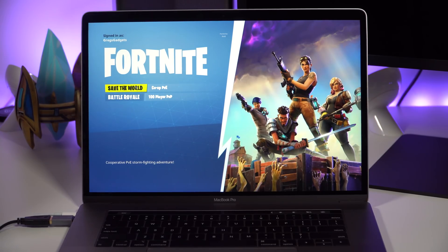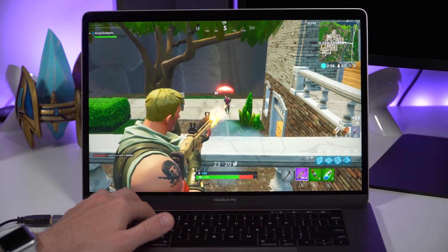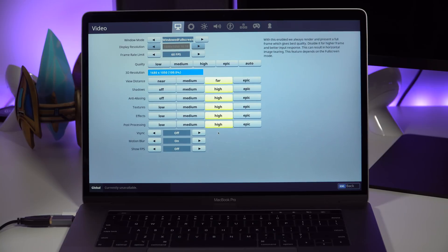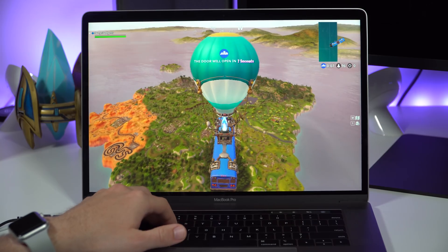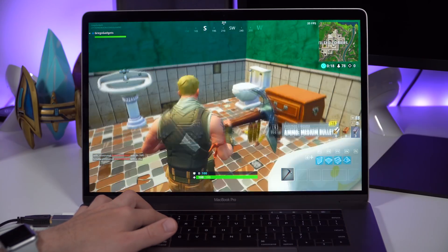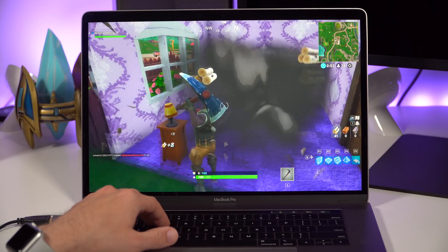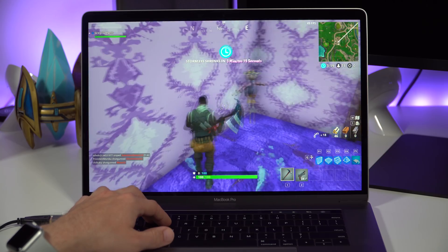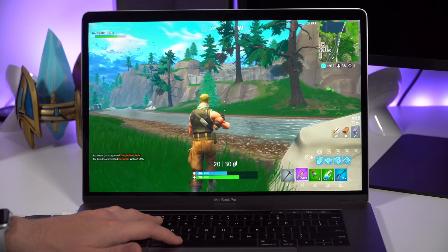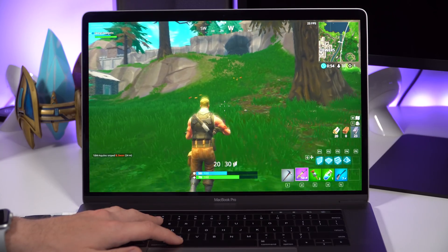Speaking of popular games, Fortnite is currently one of the most popular games around. Fortnite even recommends running on high settings for this hardware, and the graphics look okay for a relatively stylized, low-graphically-demanding game. However, while Fortnite isn't the most graphically intensive game, it's not that well optimized for macOS. While it can achieve 60 frames per second on high settings, the frame rate is not consistent and keeps dropping under 60 fps. Frame rate drops are everywhere and the game stutters a lot, even on the lowest settings available.